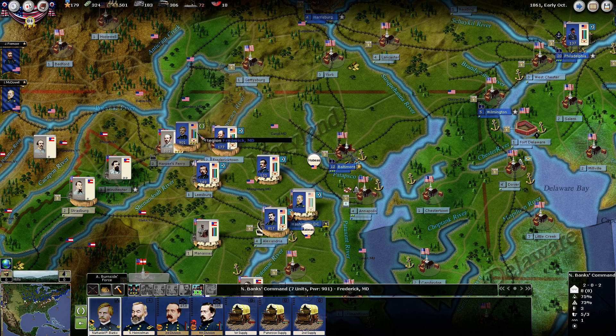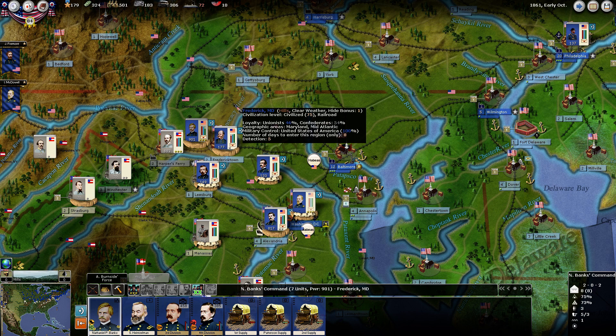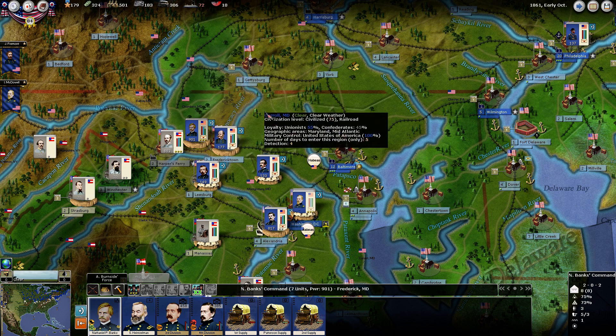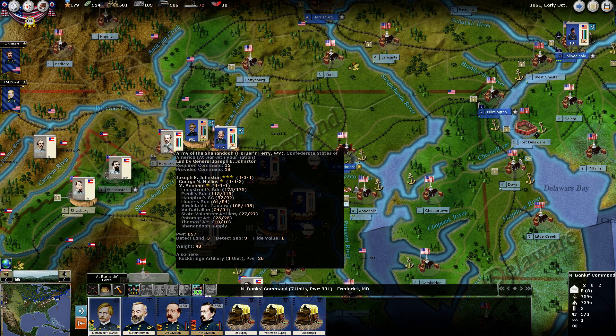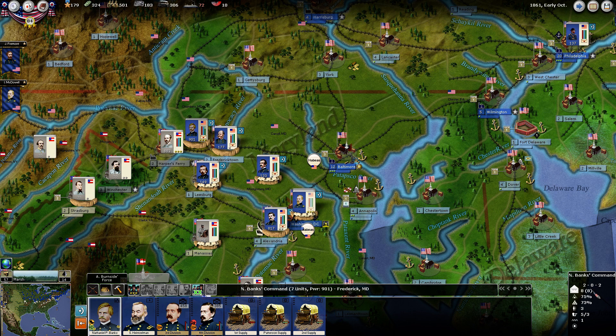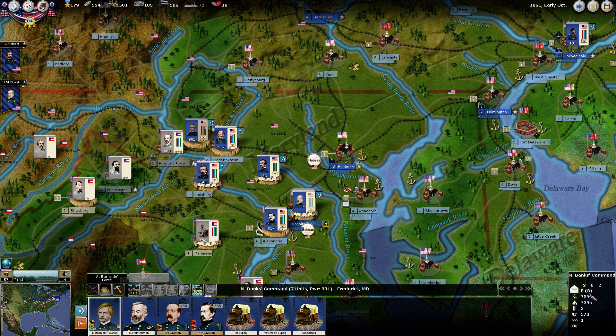Looking at Banks command now, we had that 35% command penalty and now we're right where we want to be. Two divisions is about as much as you'll put in an independent command since we're stuck near that eight maximum. When we're able to form corps around March 1862, a two or three-star general commanding that corps will be part of an army, so we'll no longer have command points halved — back to a maximum of 16, allowing four divisions.